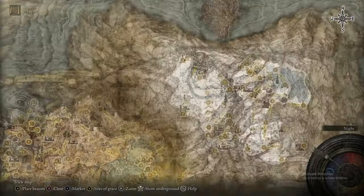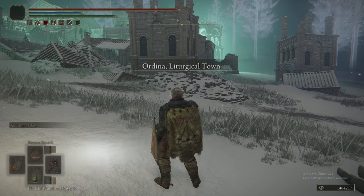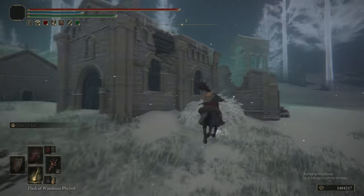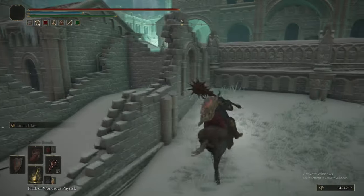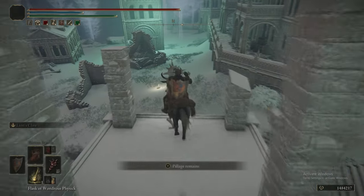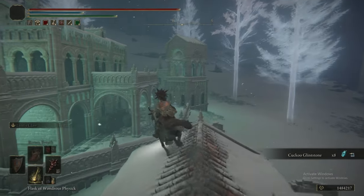For defeating the enemy there, we get the Rotten Duelist Greaves and the Rotten Greataxe. Back to Ordina. There are a couple of small items to pick up — you can just ignore these, nothing really that important. Then we are on to the puzzle.